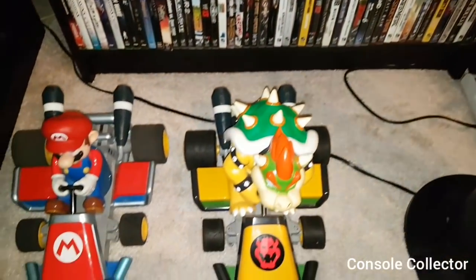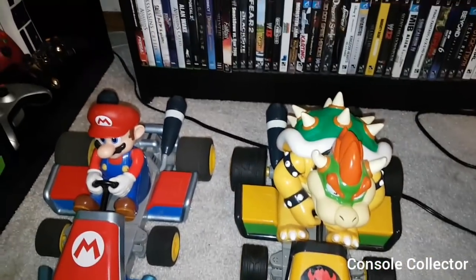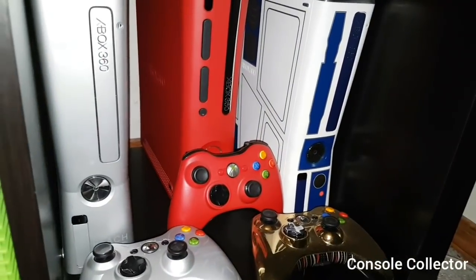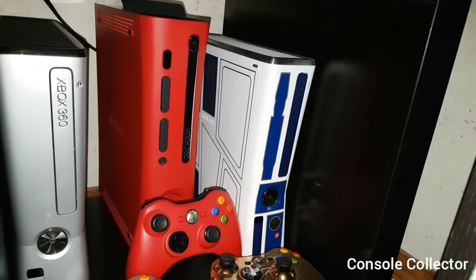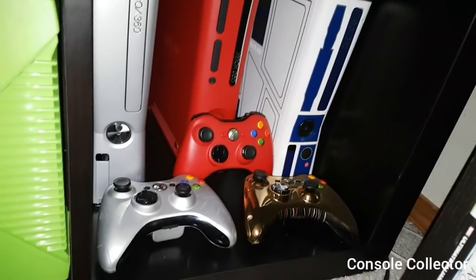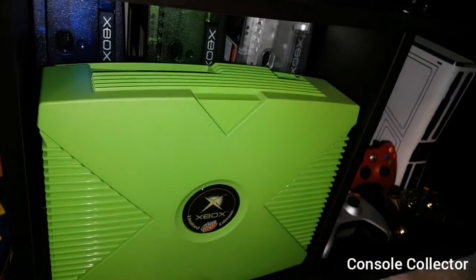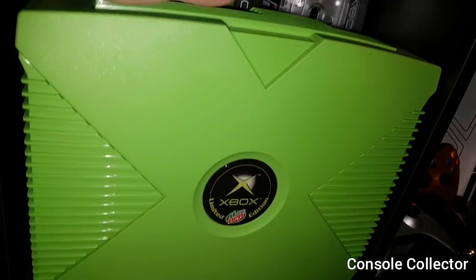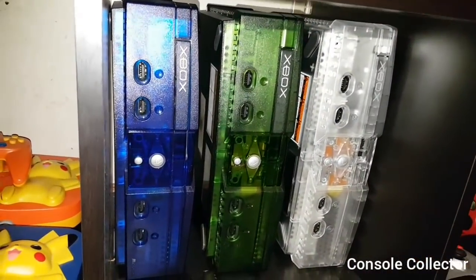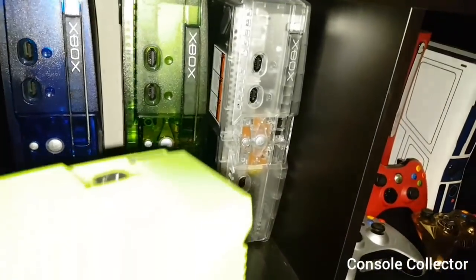On the floor here we've just got my Bowser and Mario Mario Kart RCs. In the corner here we have my Halo Reach 360, Resident Evil 5, and the Star Wars Xbox 360s with matching controllers. Beside those we have my Mountain Dew Xbox — only 5,000 of these in existence — then my Clear Blue, Clear Green, and Crystal original Xboxes behind that.